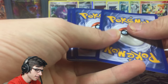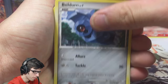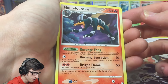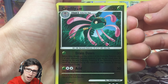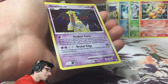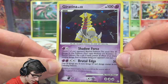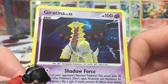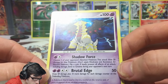Saved five out of six pack arts — not bad at all! We got a Bunnelby, Beldum, Swinub, Numel, Lileep, Anorith, Castform, Houndoom — that looks pretty sweet as a common. A Cradily as a reverse rare. And to end it strong — Giratina holo! We did manage to get a holo. It's got 100 HP, Shadow Force and Brutal Edge, number four out of 146.